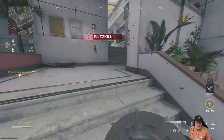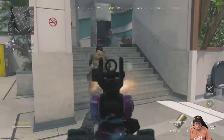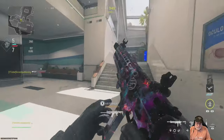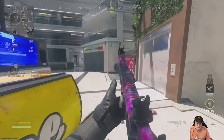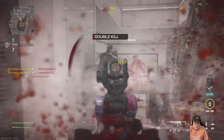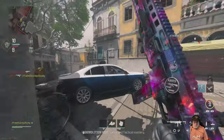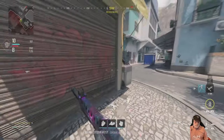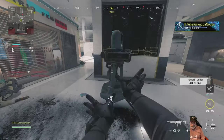You know how grandpa likes his big magazines in free-for-all, but I didn't want to do anything to slow this weapon down. Moving side to side is almost as fast as you can move forward — it's amazing. The Cutthroat works with the MTZ 762 and the M4 for those of you who still love that weapon.